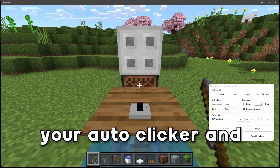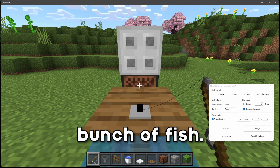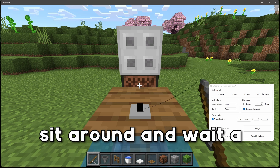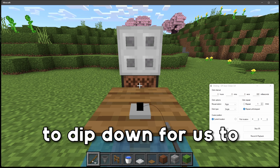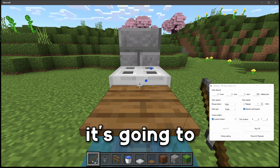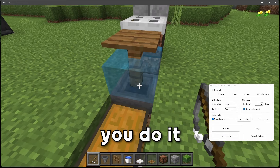Go ahead and start your auto clicker and just like that, you are now AFK fishing. You can go ahead and leave your PC running and we're going to get a bunch of treasure loot and a bunch of fish. Don't worry about getting a better fishing rod, because you're easily going to catch a better fishing rod just by using this farm. An important thing to note is that you should build the AFK fish farm at least five blocks away from all other water sources, or it's going to interrupt the flow of things and you're going to have fish spawning in the other water source.